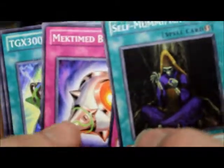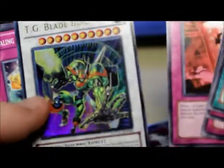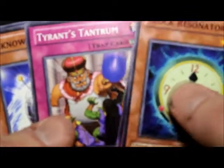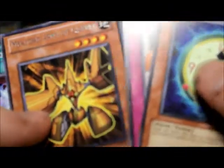Extreme Victory first. We've got Self-Marmification, Red Carpet, Mech Time Blast, TGX 300, Brain Hazard. Ultra Rare TG Blade Blaster — that looks cool. I've been doing pretty well in tins lately, usually at least one Ultra Rare, so I'm happy. Clock Resonator, DGMI1, Tyrant's Tantrum, Unknown Synchron, Mech Lord, Army of Gran-El — nothing else.